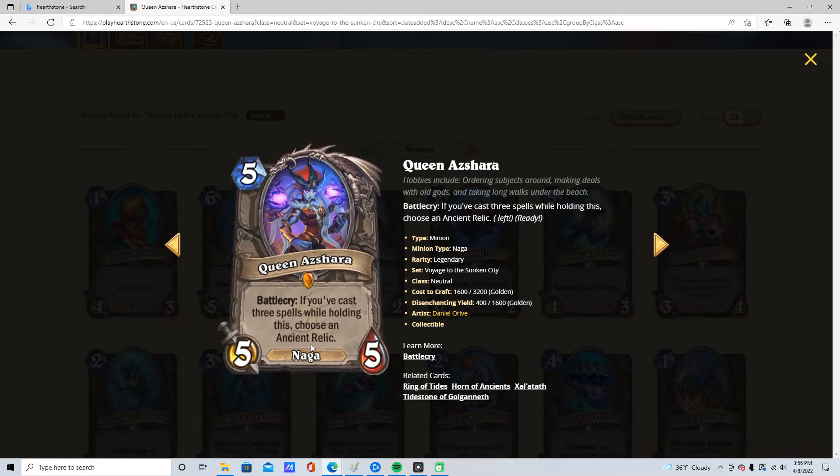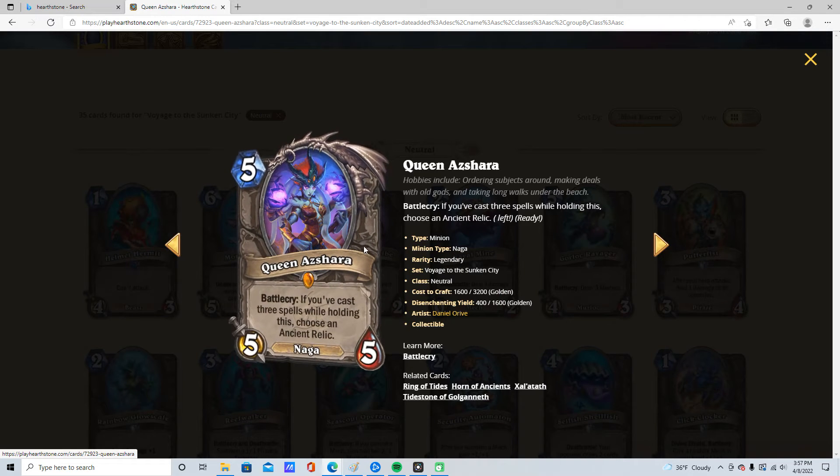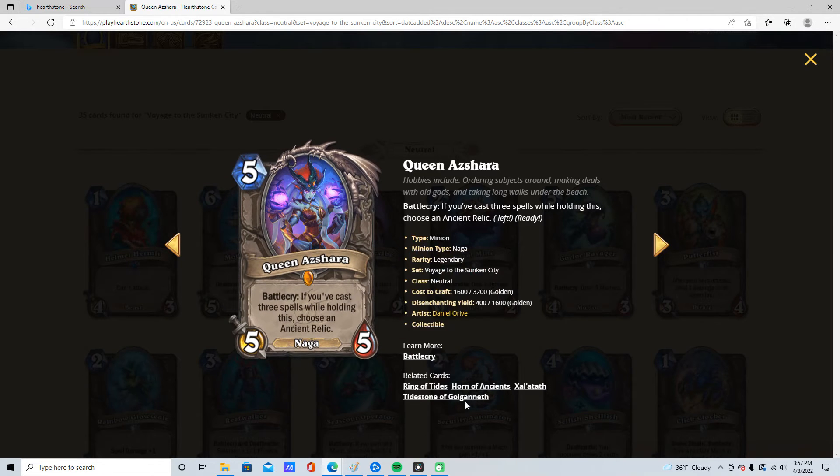5 mana, 5/5. If you've cast 3 spells while holding it, get one of these Relics. Relics are pretty good. I'm going to give this card 5 stars because I think it is going to be run in any deck that runs spells.